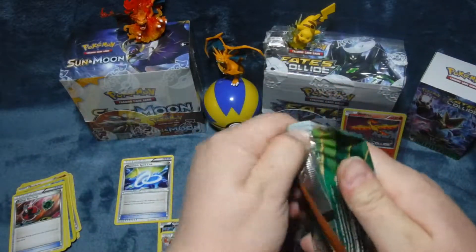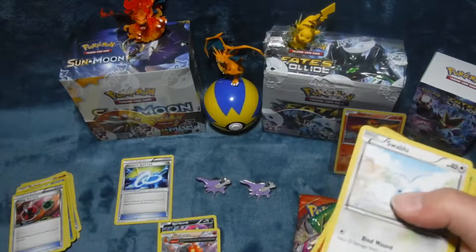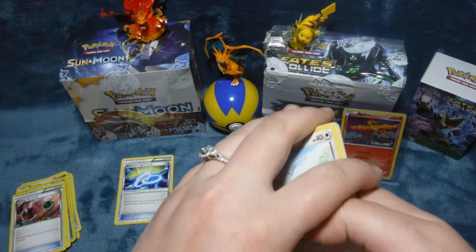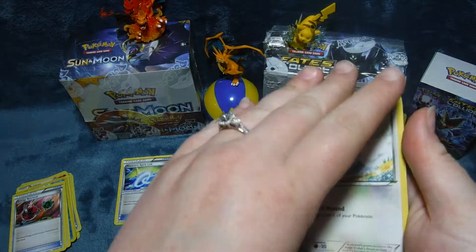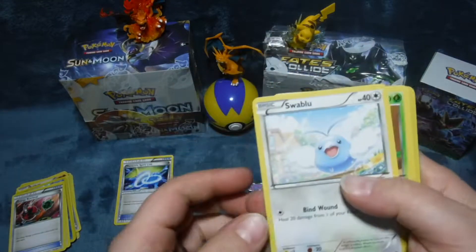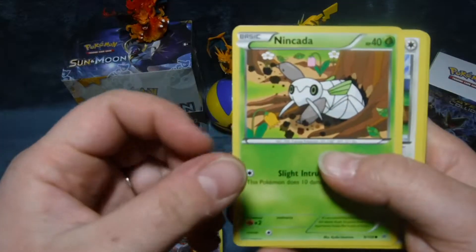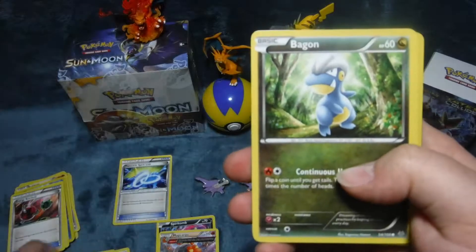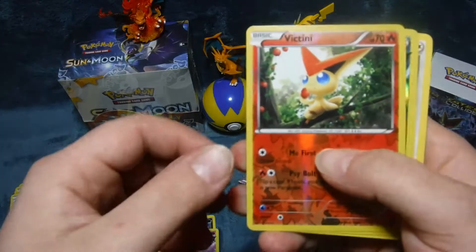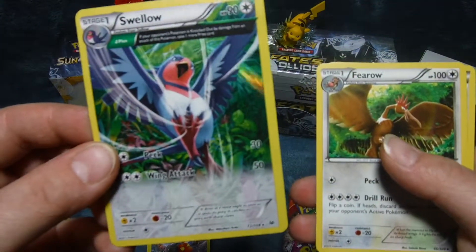Roaring Skies. We did a booster box opening of Roaring Skies, you guys should check that out — it was pretty sweet. What did we get? We got a Shaman EX out of that, which was super exciting. Shiny Victini, pretty sweet.